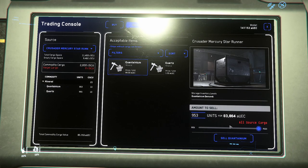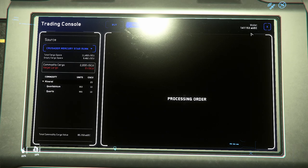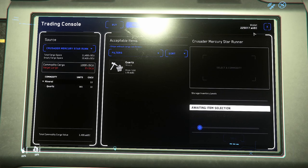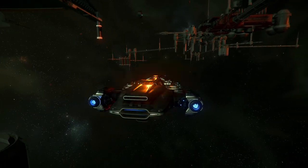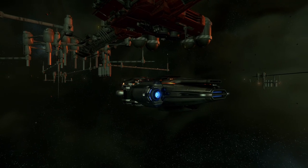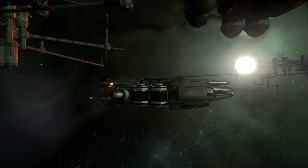As you can see on the trading console, I managed to make about 84,000 aUEC just off the Quantanium alone that I refined at Hurston L2. Keep in mind Hurston L2 does not have a Quantanium specialty — if they had that specialization, I would have gotten more, resulting in more profit when selling at Hurston. I chose that refinery specifically for the interest of time in order to make this video.